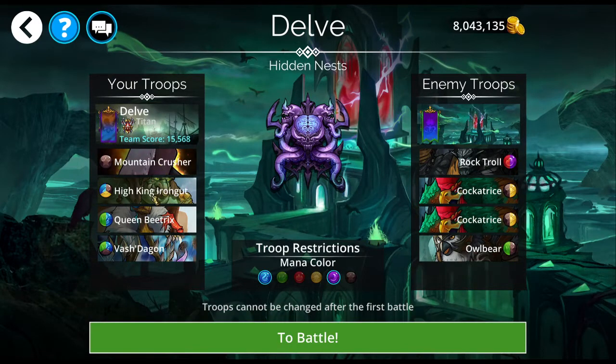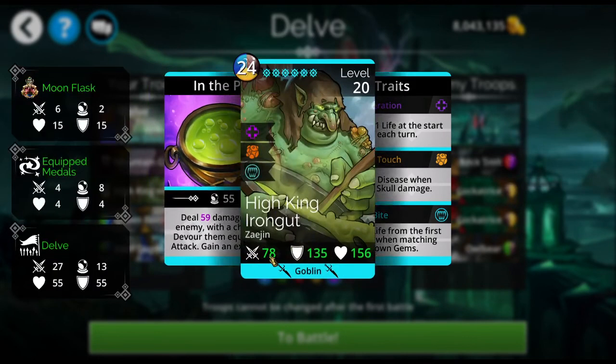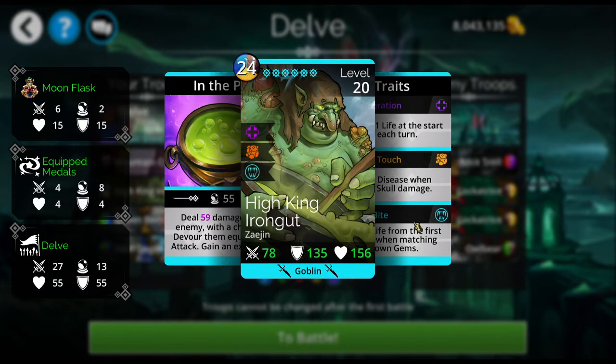Alright, we've got Mountain Crusher, High King Iron Gut, Queen Beatrix once again, and Vashtagon. High King Iron Gut — in case you don't know — he does a little bit of damage and will devour them; I've got a 78% chance at this point to devour with High King Iron Gut, though he does miss sometimes. Let's find one that is immune to devour — I bet there's one here.